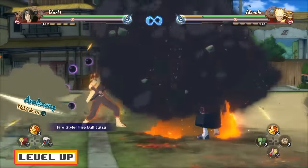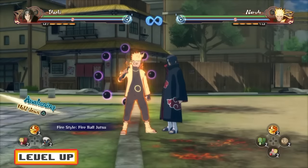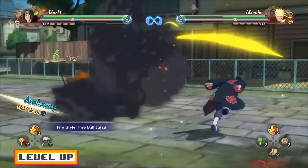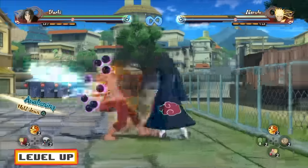We're going to be covering all of his Ninjutsus and Ultimate Jutsus. So the first one — obviously we're going to be covering Fire Style Fireball Jutsu. Five hits into the neutral, you guys can go for a Fireball Jutsu. Very simple Ninjutsu Cancel; not a lot of people will see that coming.